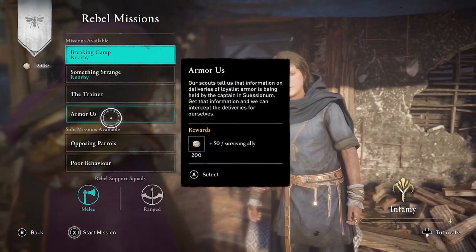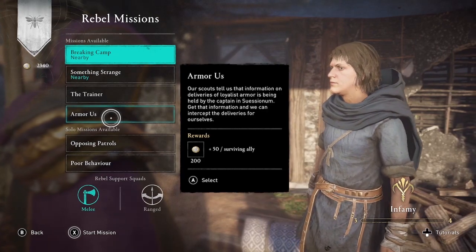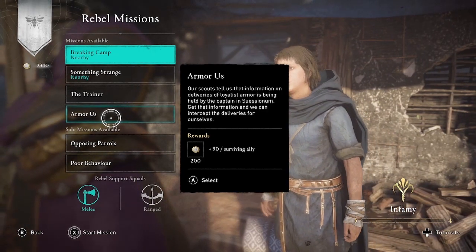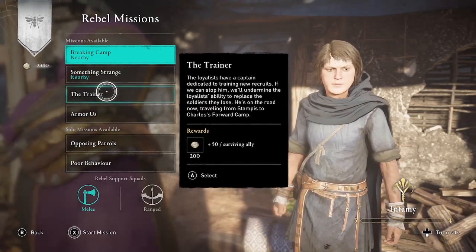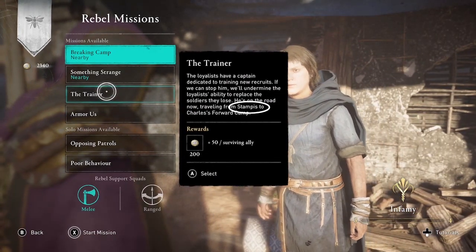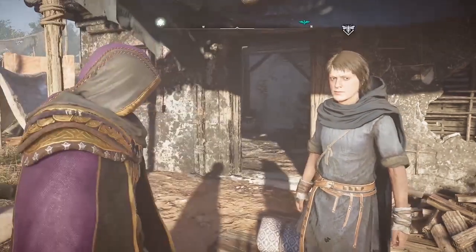The trick here is to look for missions that mention Stampis in the description — S-T-A-M-P-I-S — because that town is very close to Chatra, and you don't need to fast travel to get there.